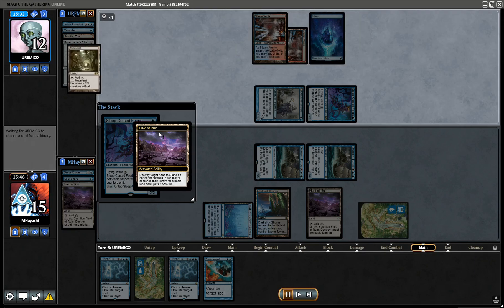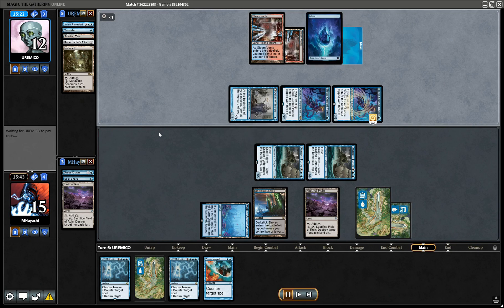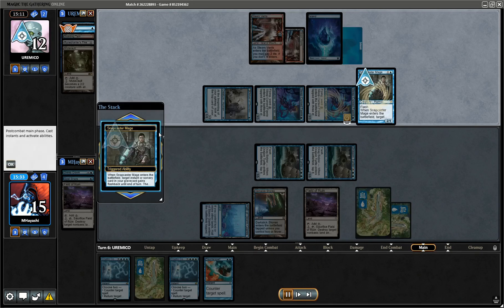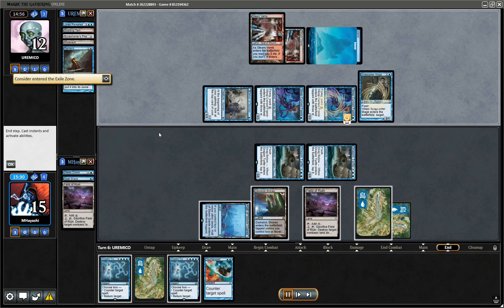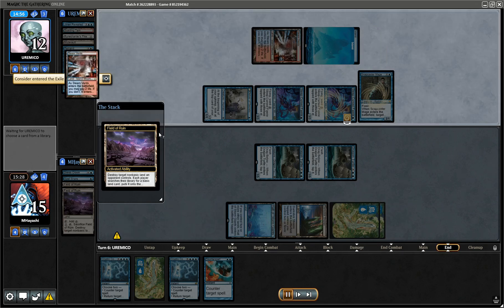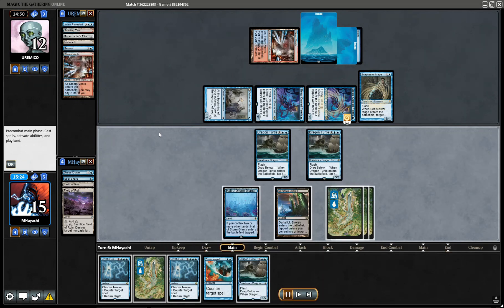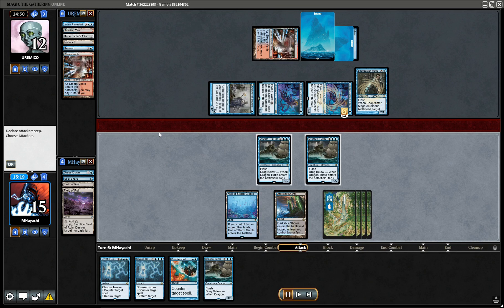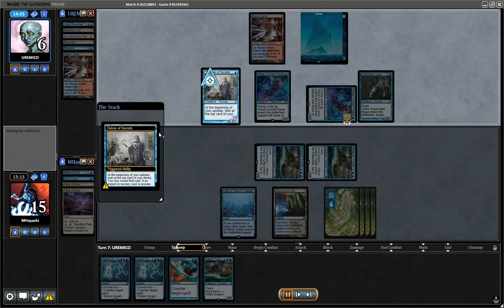At first I thought I wanted to counter but I don't think they can actually do much in time. I decided against waiting to counter more. They just take — go down to six — and this means they are facing down lethal. Delver doesn't flip once again.